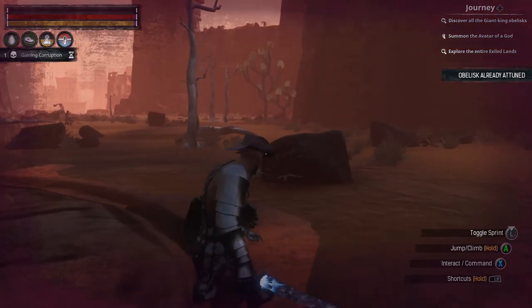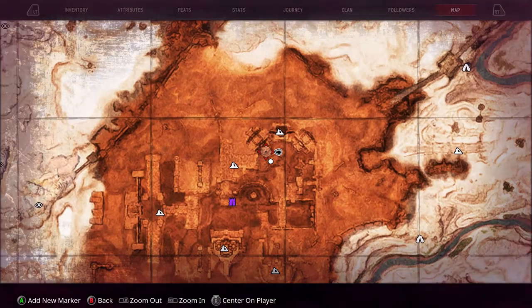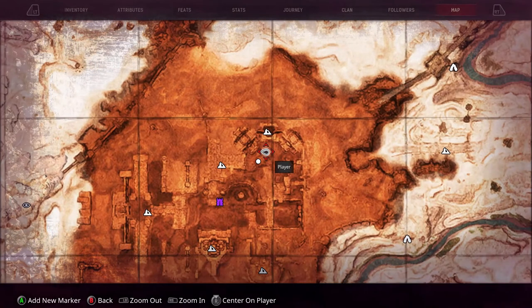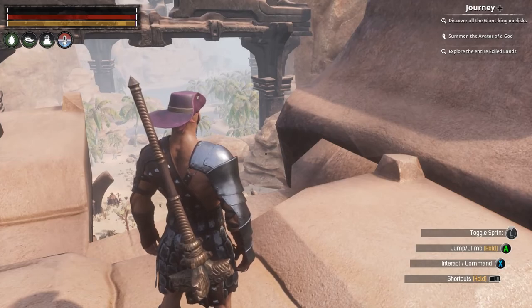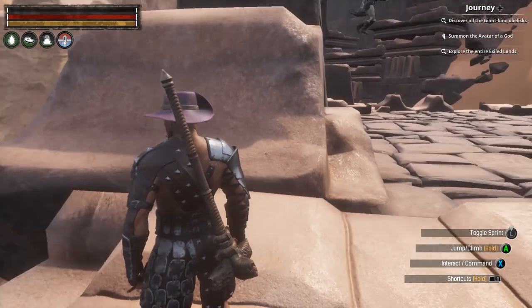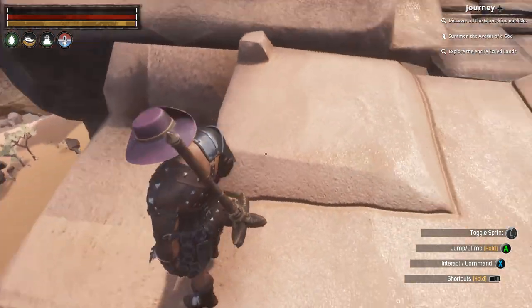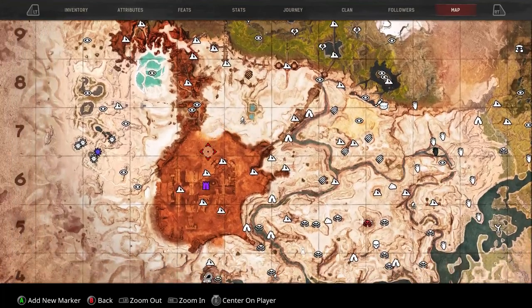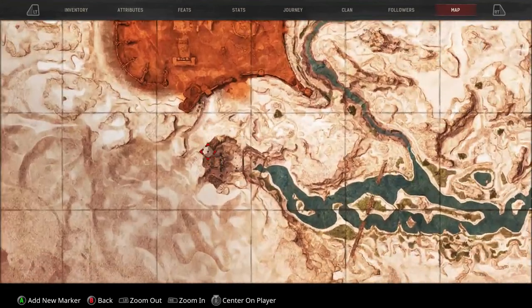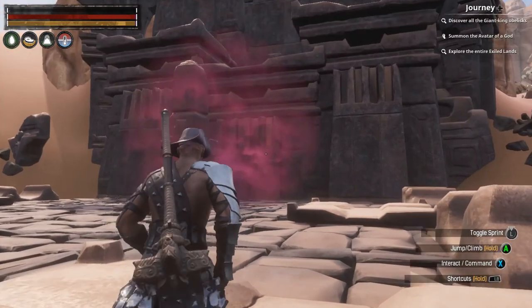Here we are at another obelisk — this one is on top of the dredge temple. Here's the dredge temple that I'm standing on, and there's the obelisk. I'll zoom in so you can see — can't really miss it, it's right in the corner as you run up here.